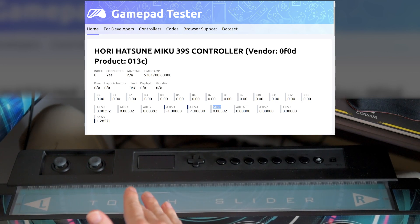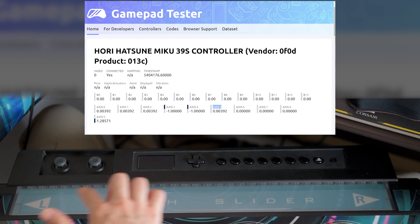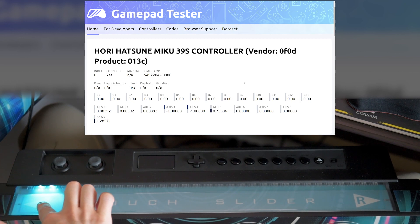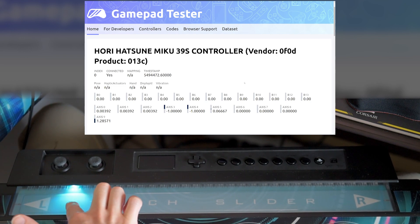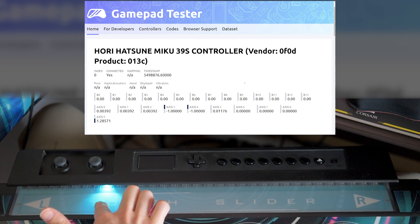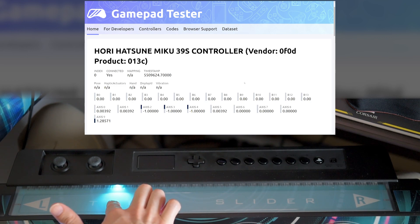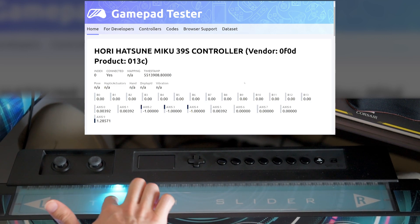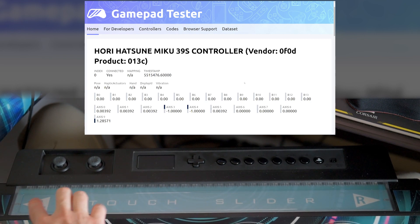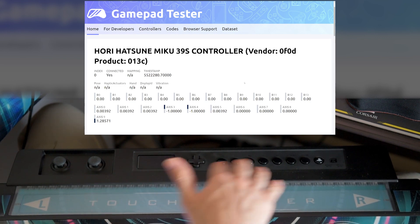I've already explained that you get different signals depending where you touch, but let's try and count. 1, 2, 3, 4, 5, 6, 7, 8, 9, 10, 11, 12, 13, 14, 15, and 16 is starting to activate the second axis, so that would be the 17th input. We've noticed that this area here, which is only a quarter of the slider, has given me 16 different readouts. So that would be 16, 32, 64, right?